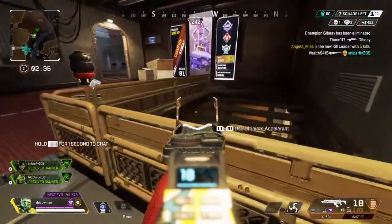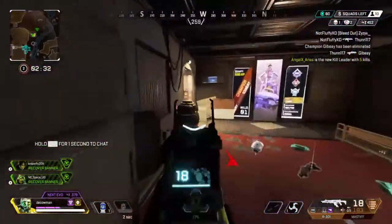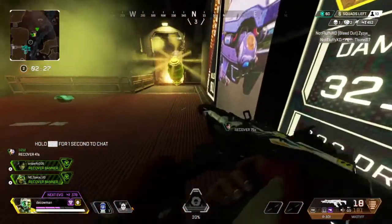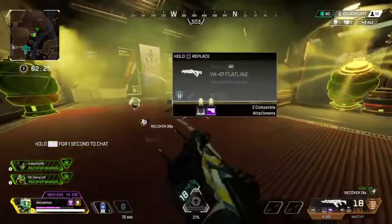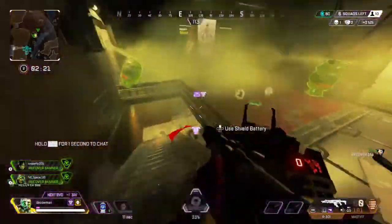Tip number three is that your ultimate, just like your tactical, does get destroyed by Watson's ultimate. So if you see an interception pylon down, try and destroy it before you throw your ultimate — otherwise your ultimate will get destroyed by the pylon and you won't get it back. It'll go right back to 0% and you'll have to wait for it to charge up again.